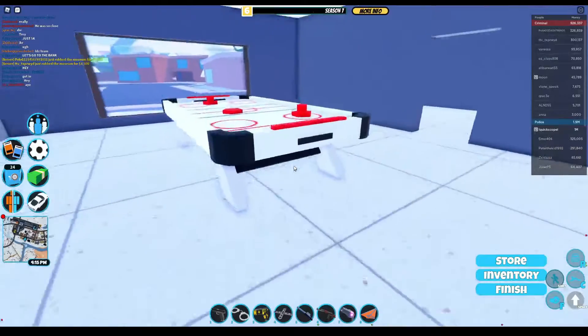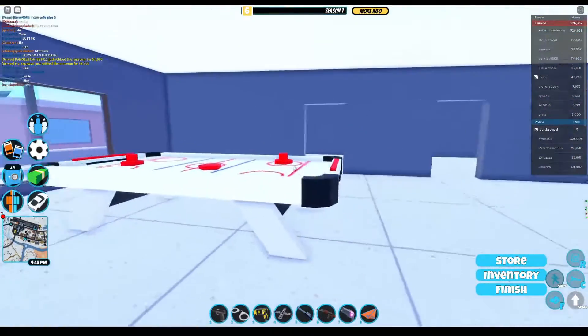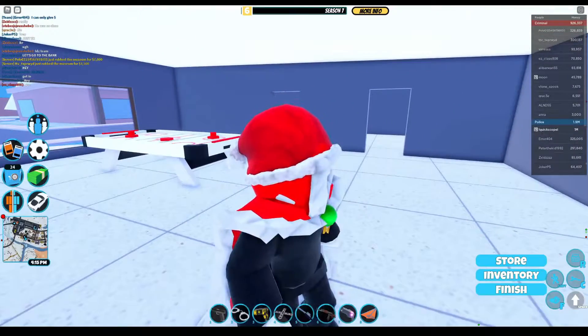That's the item. It's an Air Hockey Table. Byron AmazingBlox is out.